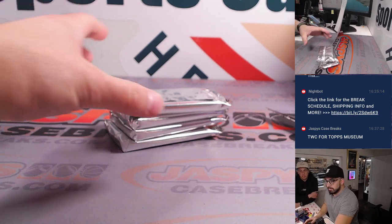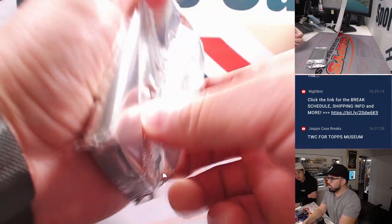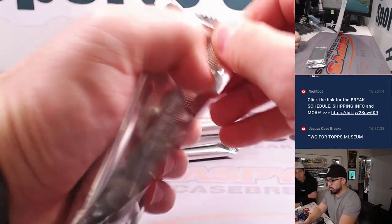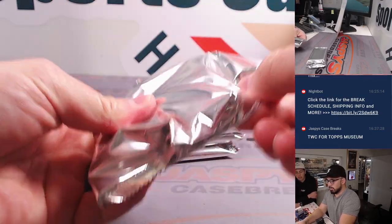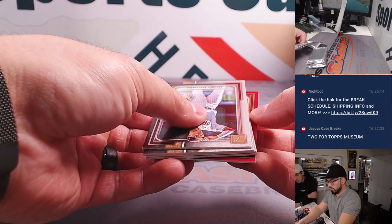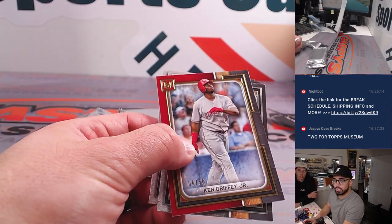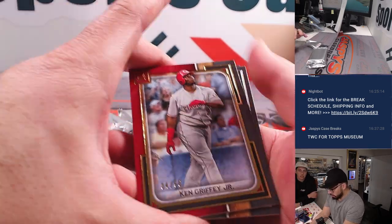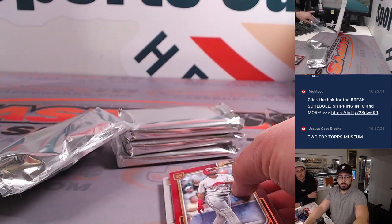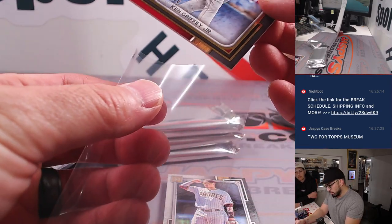And we are ripping. Good luck, everybody. What about the autos usually being used — the fourth card? It's three base to hit and then a numbered card. So I usually just pull the back card first. All right — up first, everybody, we have Ken Griffey Jr.